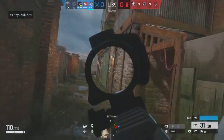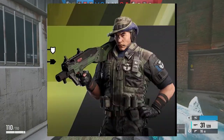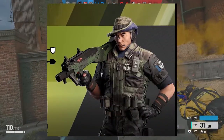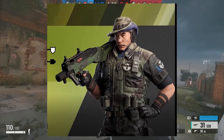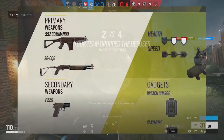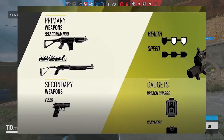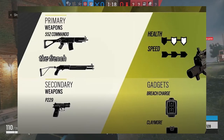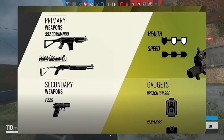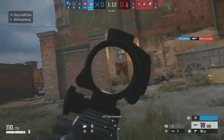Now for the actual stuff in this new season. Grim is the newest addition to Siege, and he is part of the Nighthaven team. He even looks badass at first glance. His loadout consists of the 552 Commando, the SG-CQB — or as I'd call it, the French Shotgun — the P229, and he even has a Breach Charge and a Claymore. He is one health, three speed. And his gadget is literally just bees.